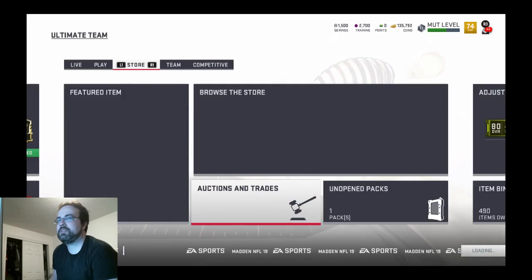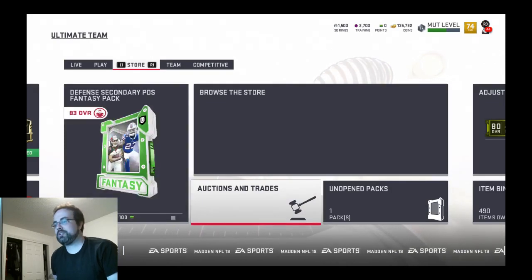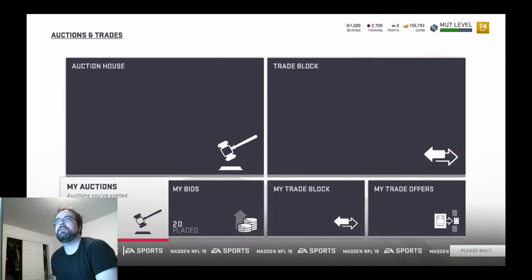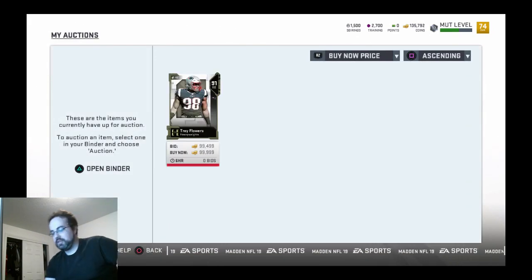Let's show you how powerful this new app is. We'll get into our auctions and trades, go to your auctions. As you can see, we've got like one item up. So what we're gonna do is jump in the app and hit sell.